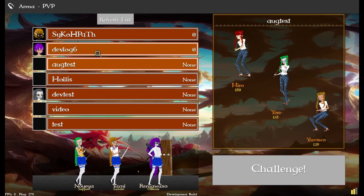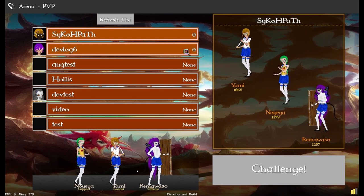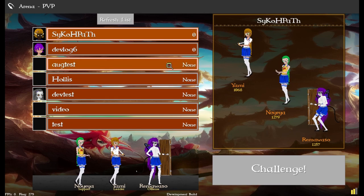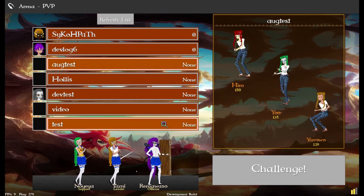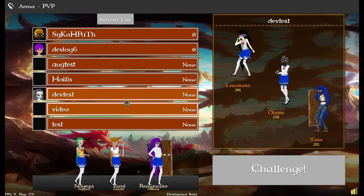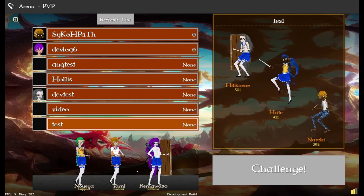These other accounts are randomized — it picks accounts with the score closest to yours. If you have 100 points it'll pull in the next three accounts higher than yours and the next four lower. Since everything's zero I can't really show that off. But there are three accounts with registered PvP teams, so it grabs those first, then fills empty spaces with random other accounts — mostly test accounts, except for my kid and Hollis, but Hollis isn't logged in, so shame on you.